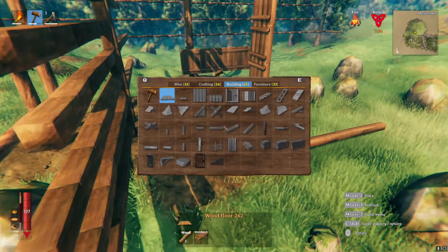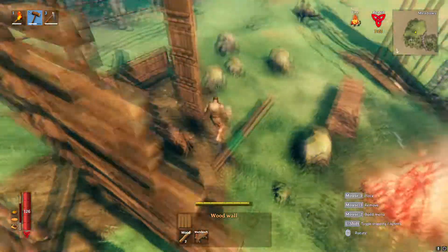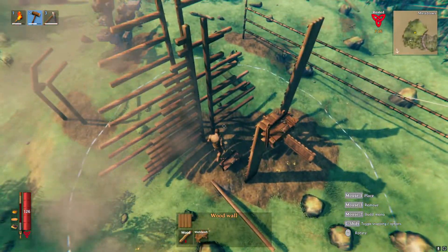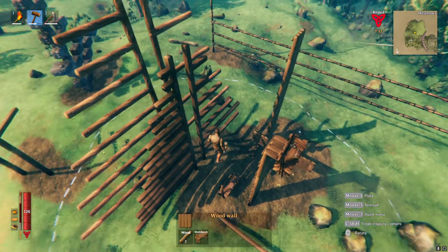Short information about workbenches: the area of effect is a sphere, meaning you may need to add another workbench if you are too high above the first one. Since you can place them on any wooden floor, this should be no problem at all.